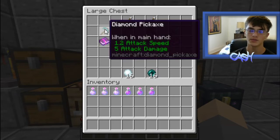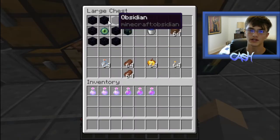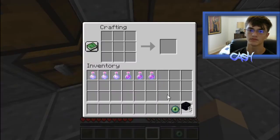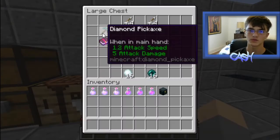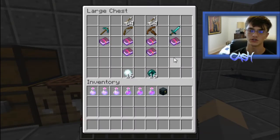For the pickaxe, you want Silk Touch because you want to bring an ender chest. You craft an ender chest with eight obsidian and one Eye of Ender — put it in like so, and you have an ender chest. That's why you want Silk Touch: so you can pick your ender chest back up and use it as much as you want.